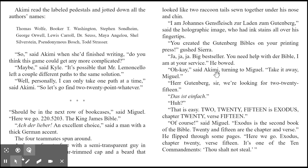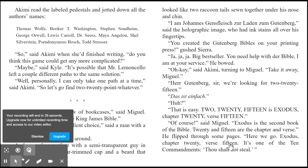You created the Gutenberg Bibles on your printing press! gushed Sierra. Ja, ja, ja — big bestseller. You need help with their Bible? I am at your service, he bowed. Gutenberg, sir, we're looking for 2-20-15. 'Das ist einfach' — that is easy. 2-20-15 is Exodus chapter 20, verse 15. Of course, said Miguel — Exodus is the second book of the Bible. 20 and 15 are the chapter and verse. He flipped through some pages. Exodus chapter 20, verse 15 — it's one of the Ten Commandments: Thou shalt not steal.